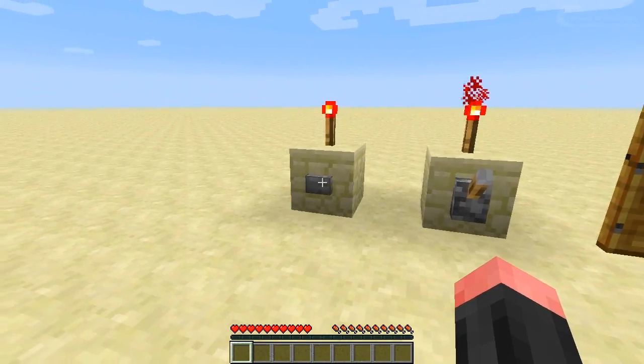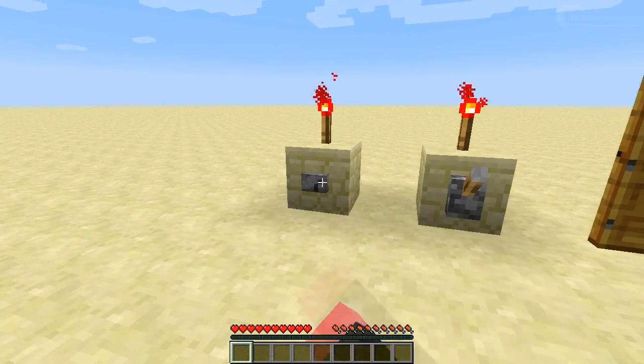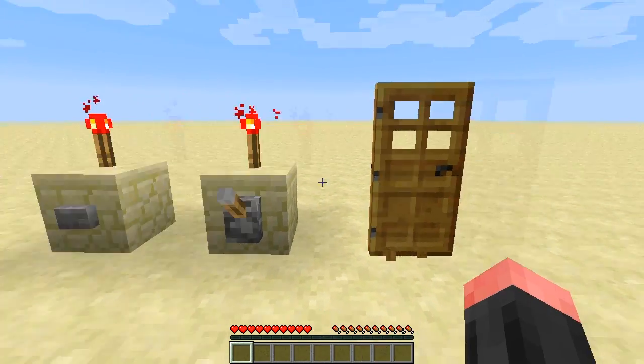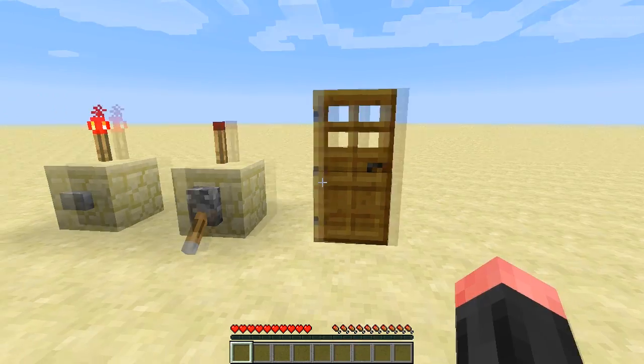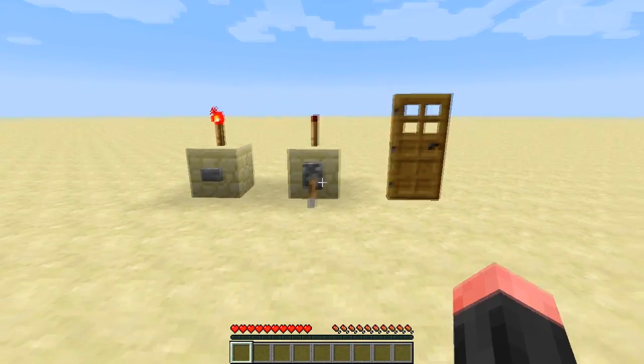Before I forget — you can no longer left-click buttons, levers, or doors to activate them. As you can see, left-clicking will only break them. You now need to right-click, and then it will work like it's supposed to. This actually applies to everything, and I do like it — it clears up the confusion.